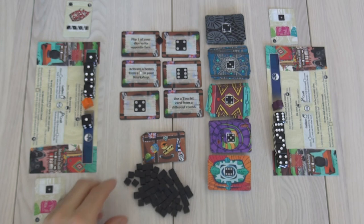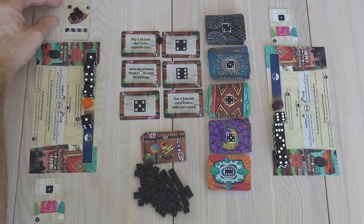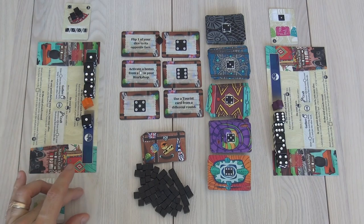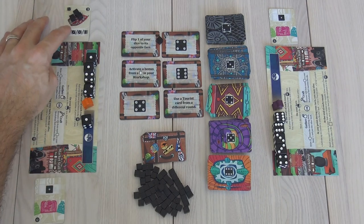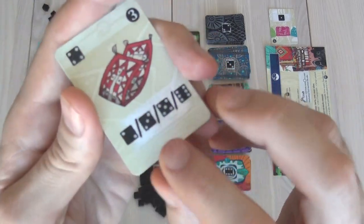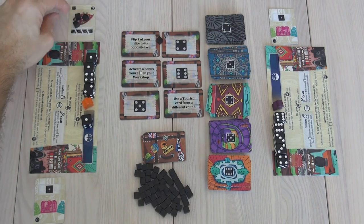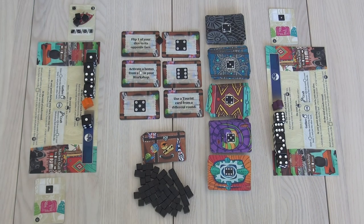The number three there means I'm going to have to work on this three times to complete it. Once I've worked on it three times, it'll move down here to my market stall and give me access to this power. This special power of this rug is it anytime I want will give me a two, a three, a five, or a six. That's very powerful — it basically means I have an extra die with a lot of flexibility in my turn, but I have to spend time working on it.